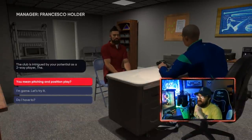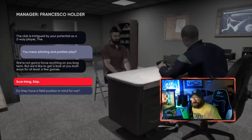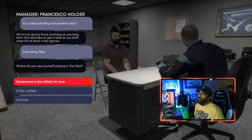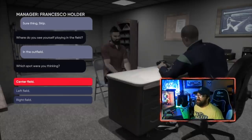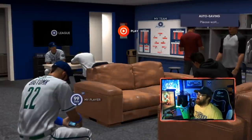They're going to make you be a two-way player at first - that happens every time. It doesn't matter what you select initially. Eventually we want to be just a pitcher, so after the first game or first series, when they ask you, select that you just want to be a pitcher - and make sure to choose starting pitcher, not a reliever. For now I'll just pick an outfield position, but it doesn't matter since we're going to be a pitcher.